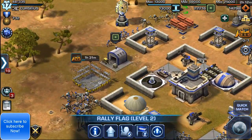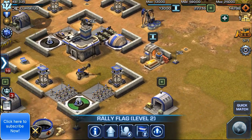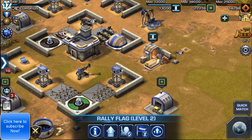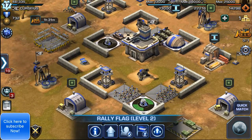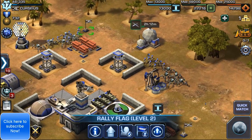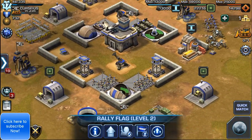The other rally flag goes up to the north point of the base so that the troops continue to go in a nice circle around the base and not through it. Remember, that's key — don't let your troops walk through your base, because if they do, they'll walk by your defenses and your enemy will get a value airstrike.